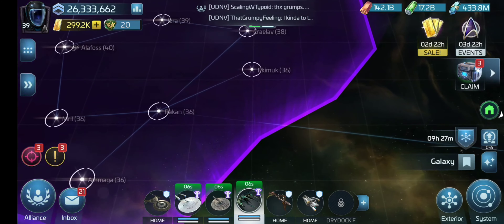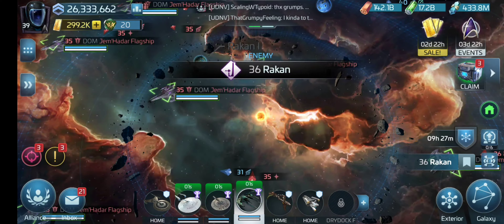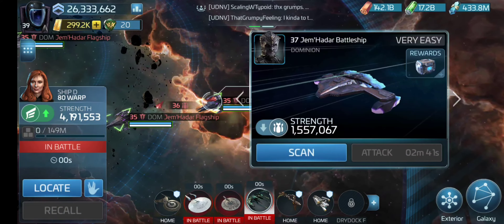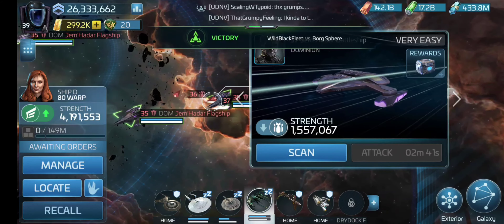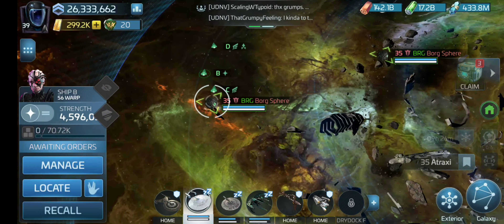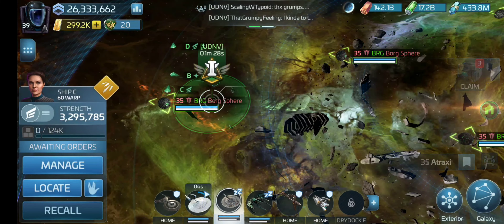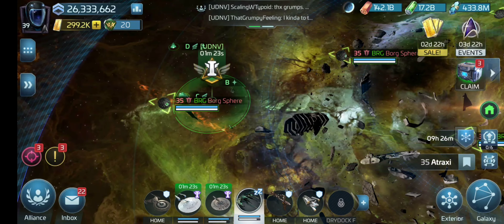See them right here? Do your Dominion solo ones here. The only difference is if you have the ship, you should use the proper ship — I did well in these ones, barely even scratched it. So if you're doing Borg solos use your Tally; if you're doing Dominion solos use your Defiant if you have it. If you don't, just use your three strongest ships.